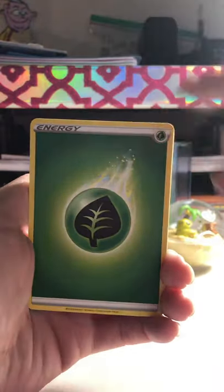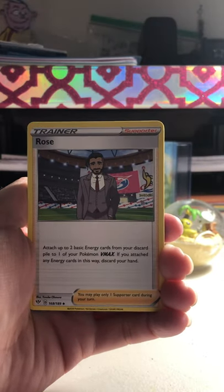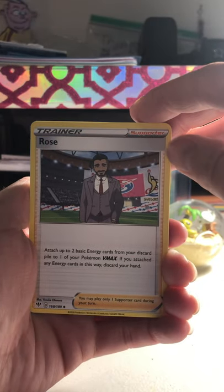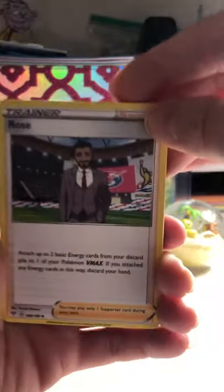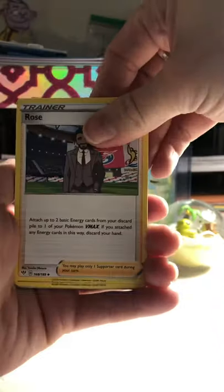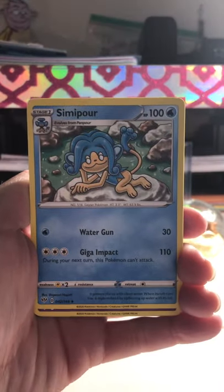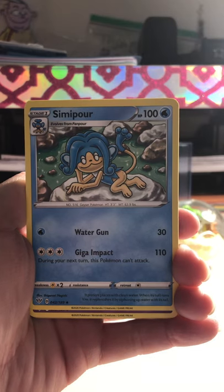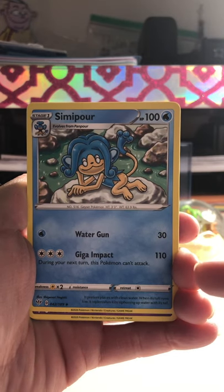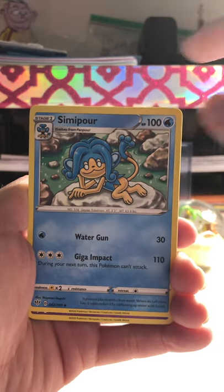We have a Grass Energy. I do love the way that Grass Energy looks. We have Rose - he's kind of hot, though. We have Simipour with her sexy pose. I don't know why they gave her a dress that isn't long enough to cover up that booty, but okay.